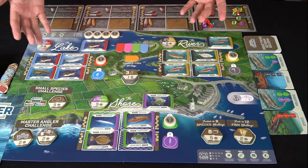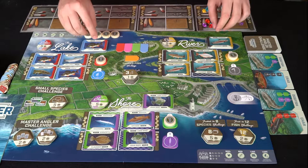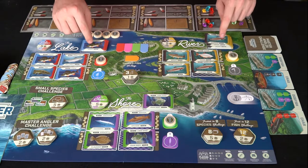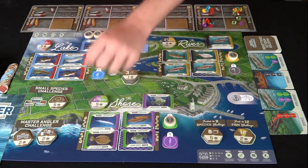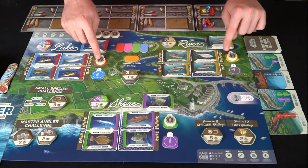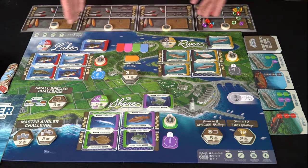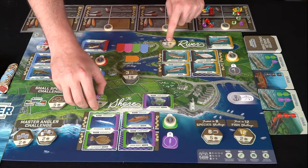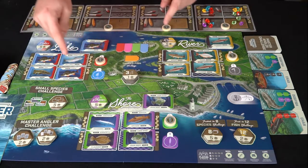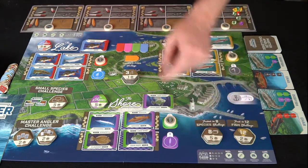The setup is pretty simple. You have three different areas: the rivers, the lakes, and the shore. Each of these areas has fish — there's a stack of fish and on the back is the secret hidden weight. You deal them out in four different areas from each separate deck, then place markers on one side in the green, red, and yellow areas. This is the worker placement aspect. Whoever has the biggest variety and most weight of fish in each area acquires bonus points at the end of the game — five, four, three, and two depending on player count.